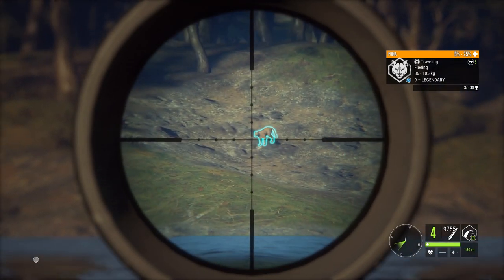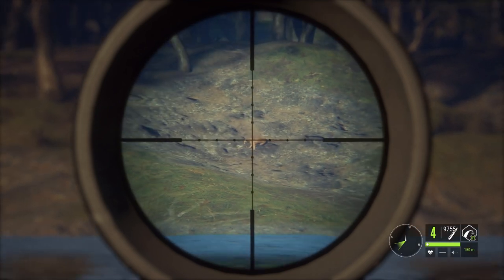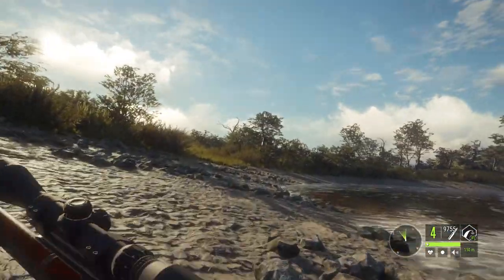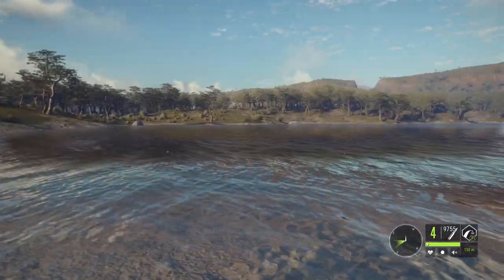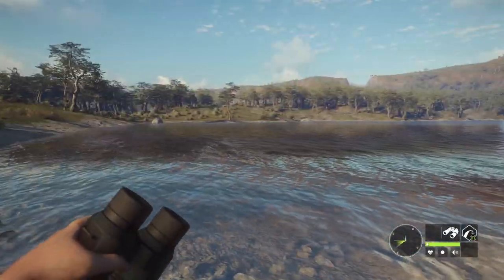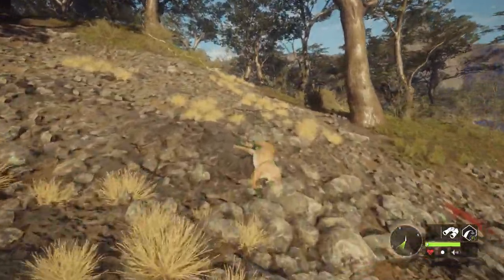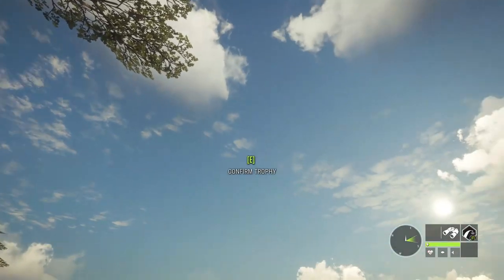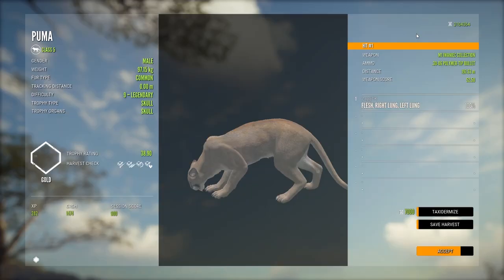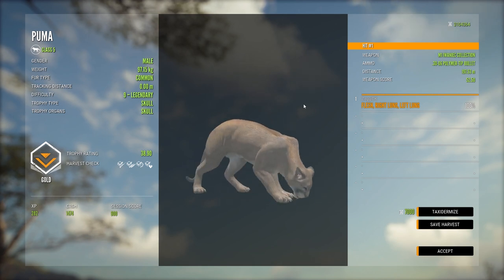Look at that — the lungs, the blood is just pouring from it, and he's dead. Legendary puma is down on the other side. This is actually the second puma we've seen here on Parque after the patch and updates and all that. Diamond score: 38.90.